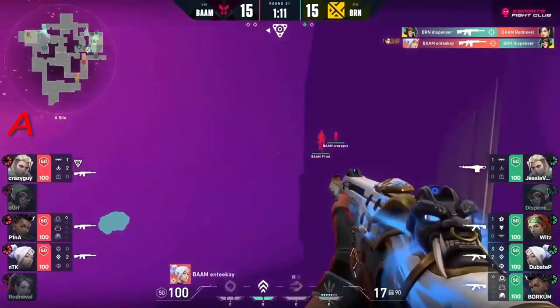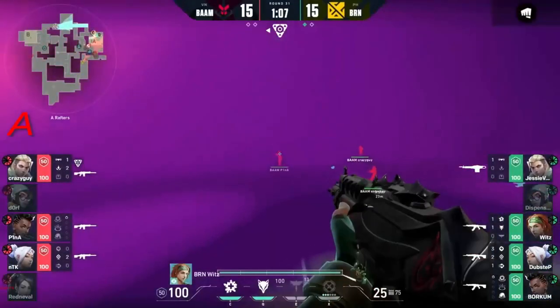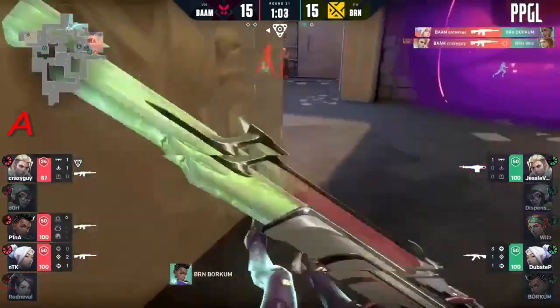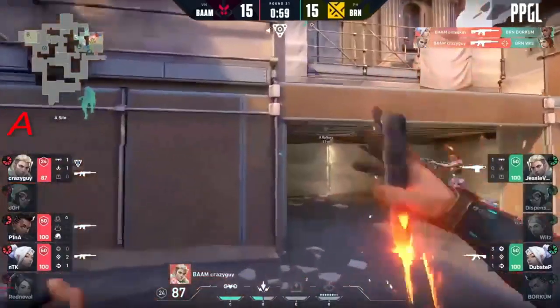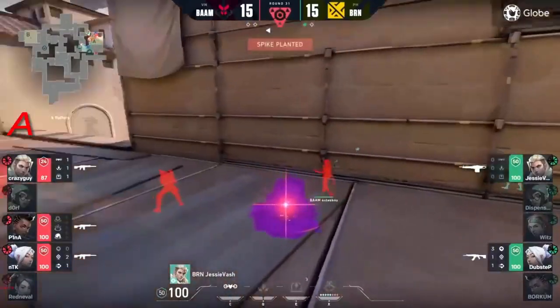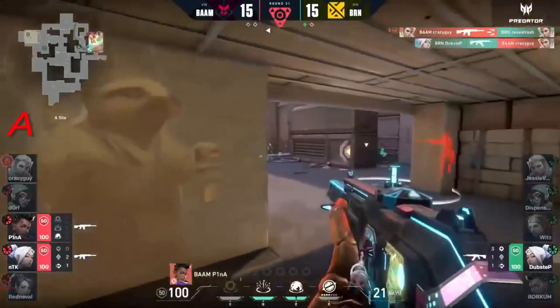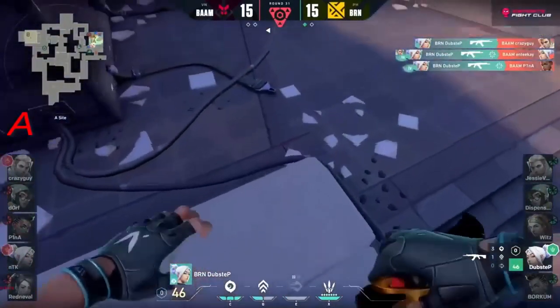A change of pace - dispenser looking to entry, getting up close. NTK now looking to hold the post-plant off-angle in hell - they might not expect him. But they do! NTK and crazy guy have bought themselves a lifeline yet again. They want to take advantage here in this map. Third overtime - they've had enough.